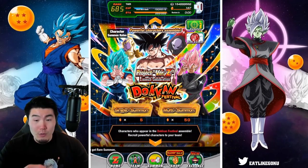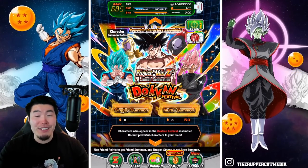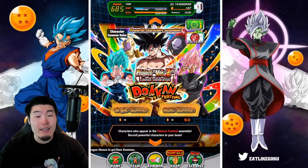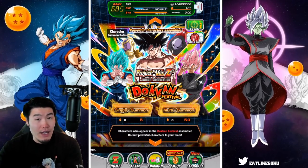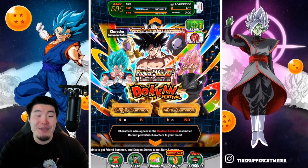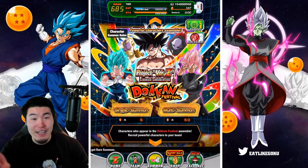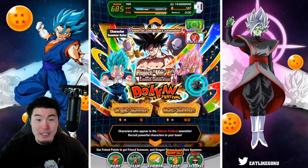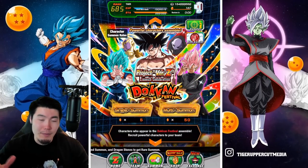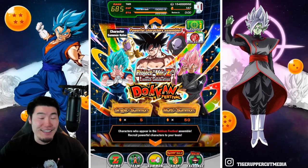Rosé will still be very, very good, but I think Vegito Blue is going to blow him out of the water — just like the previous pairing with PHY Vegito Blue and EZA Rosé. EZA Rosé is fine, but Vegito Blue is so much better, and I don't think anybody can dispute how much better PHY Vegito Blue is than EZA Rosé. I'd be very happy if one or both of them, the Vegito Blue and the Rosé, get their Extreme Z Awakenings soon, especially Vegito Blue. Hopefully those EZAs are in the near future.